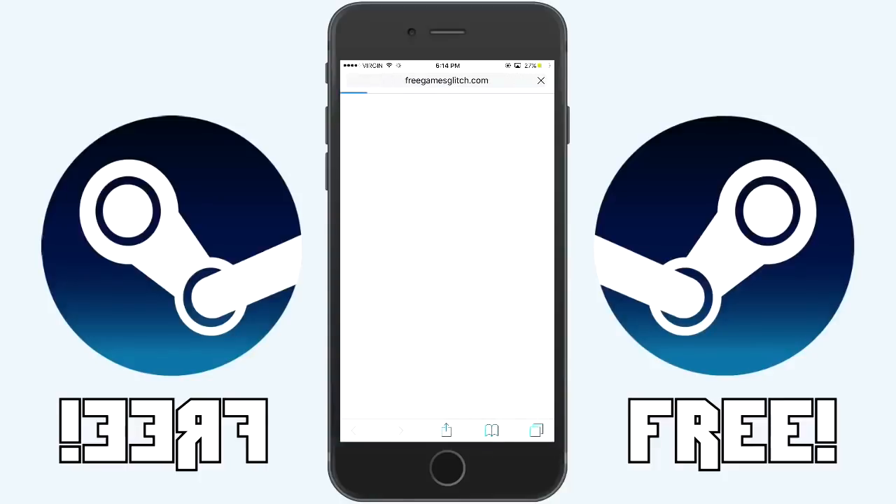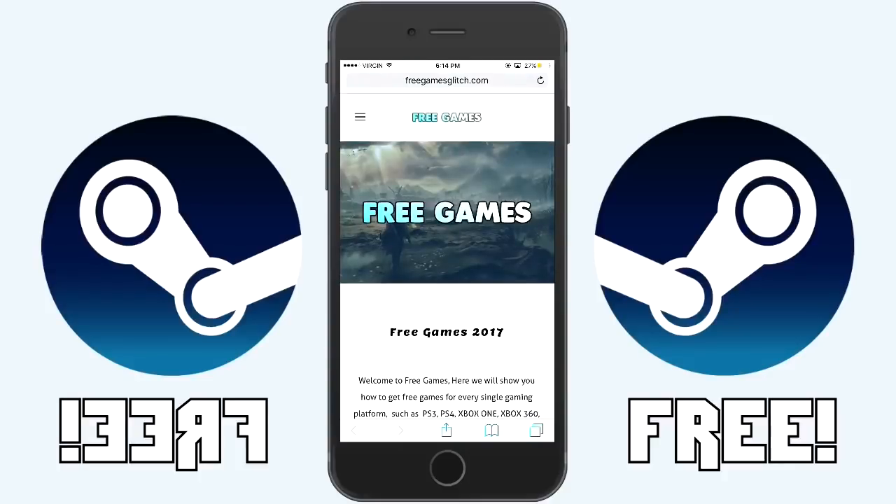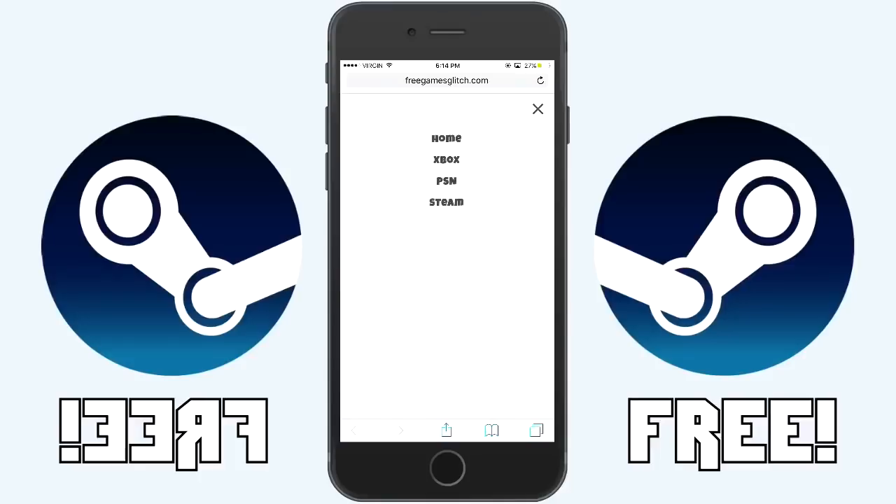Once you're on this website, let it load — and once it's loaded, head over to the dropdown menu at the top left and press on the Steam option.